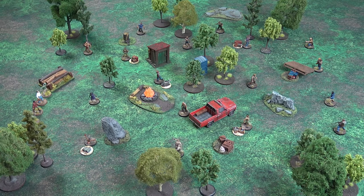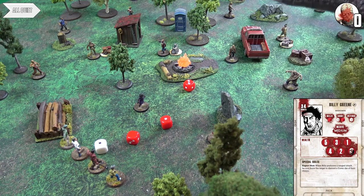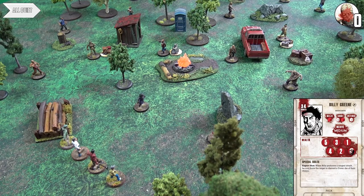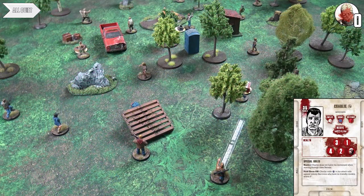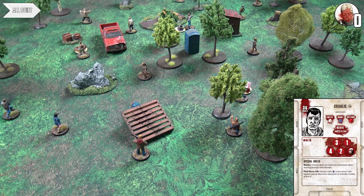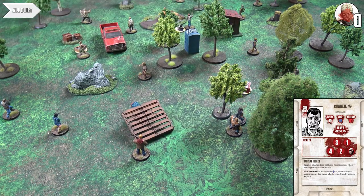We roll off — a shield for Ian, a blank for Tom. Ian goes first. For the first activation, Billy unleashes an arrow with his compound bow at a walker but doesn't kill it — the walker tanks it. So Billy does slightly more than a creep to pull the walker in. Charlie then creeps into the area terrain — hunters don't have to halve their move because they're super sneaky — and makes noise to draw a walker off the supply token.